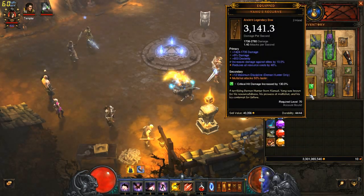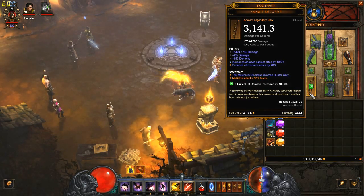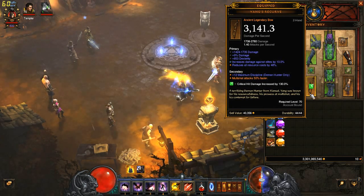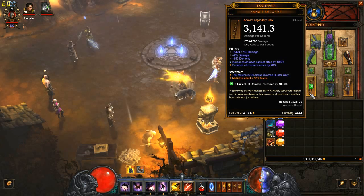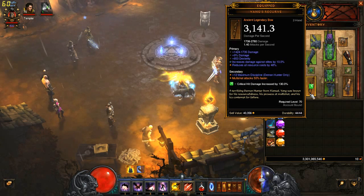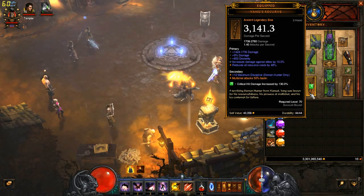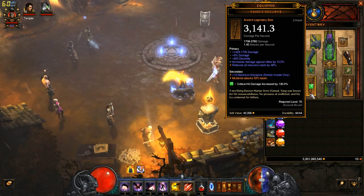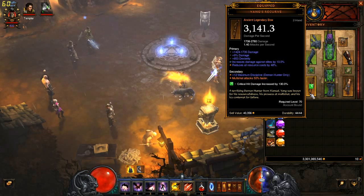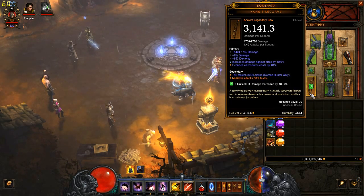For our weapon, we want Yang's Recurve. This is necessary for the build for two reasons. It makes Multishot attack 50% faster, which basically gives you a straight 50% buff on your attack speed. And it reduces all resource costs by 48%, which is crucial so you can spam Multishot. Equally important is that plus 12 maximum discipline — we need that plus 12 maximum discipline to maximize the damage you can do. As far as the rest of the stats, you just want to get as high DPS as possible.